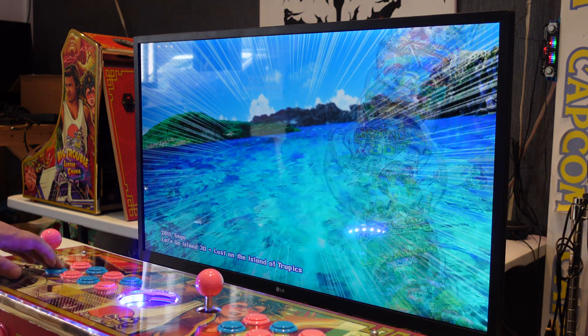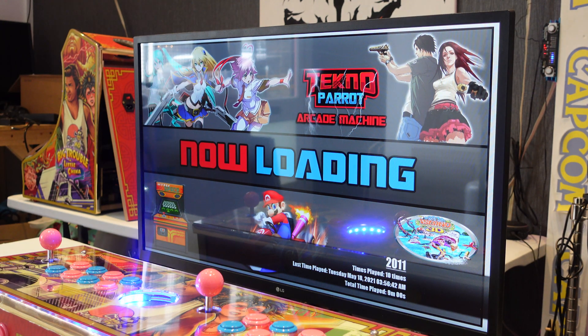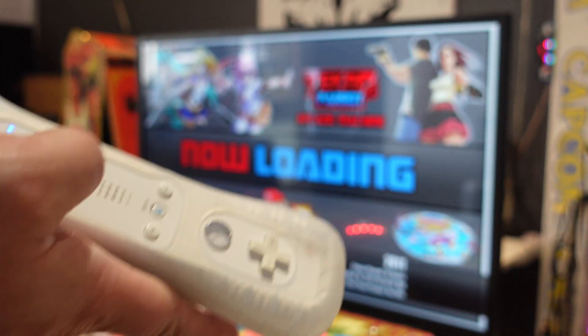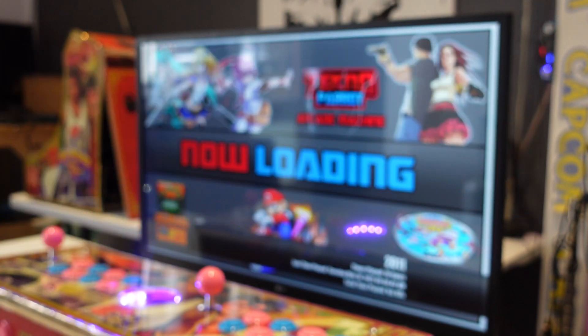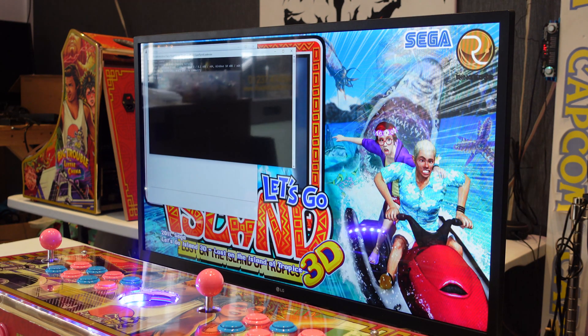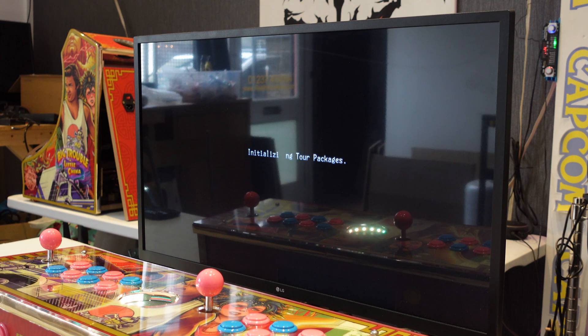Let's load Let's Go Island 3D. On Let's Go Island 3D we'll map the 3D button to the top, and just like the others we have the add coin and start button. What I will do is upload the TechnoParrot update to Google Drive - I believe it's only 200 megabytes.